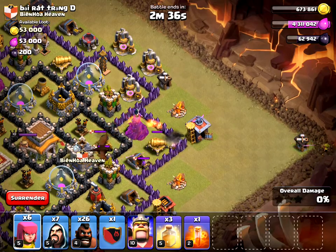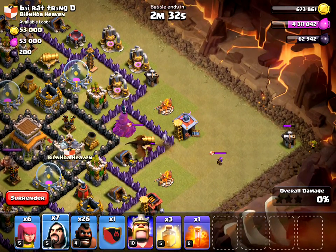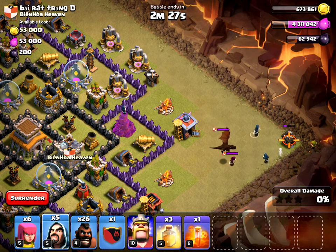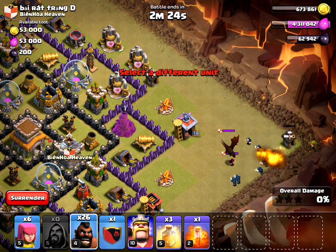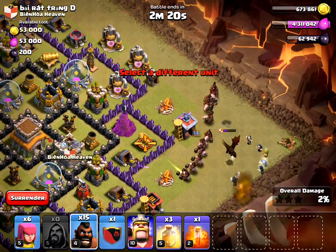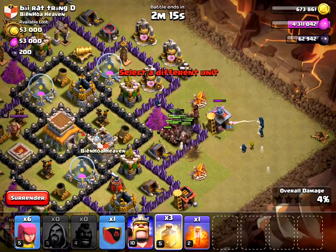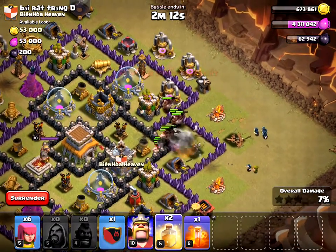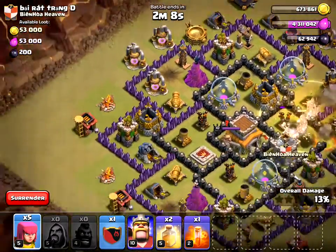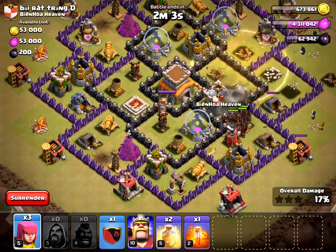Get an archer up here. Start getting my wizards ready. I'm going to watch for my heal spells and make sure I keep these guys healthy. I'm also going to bring in one archer on each corner here, and I want to get my poison spell ready.